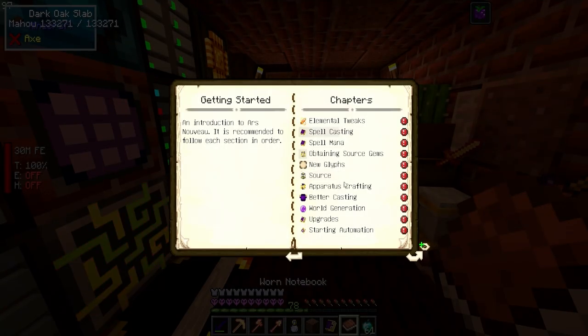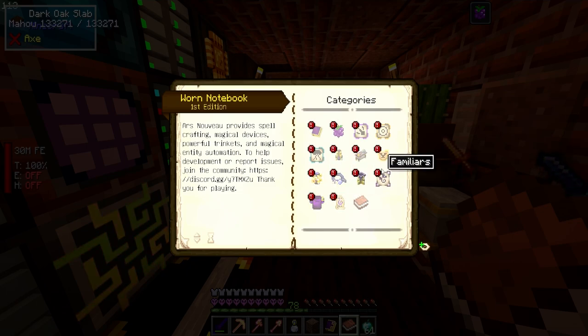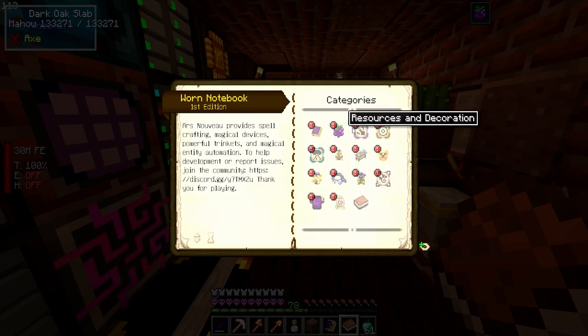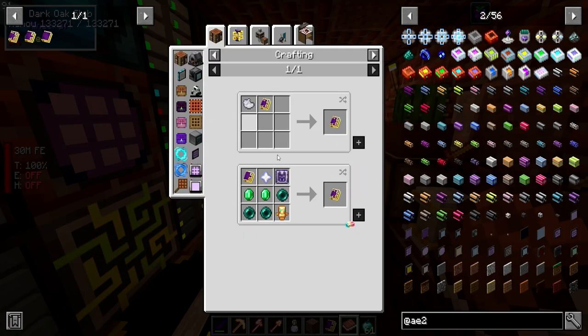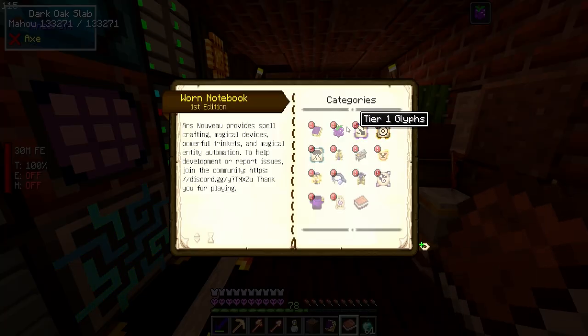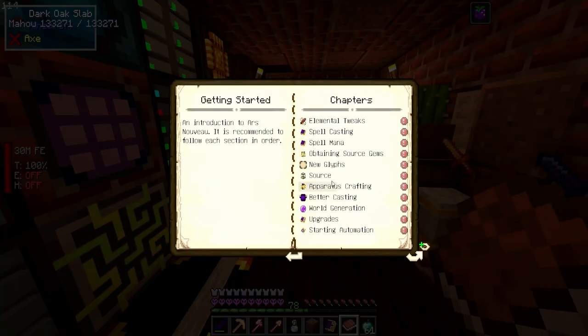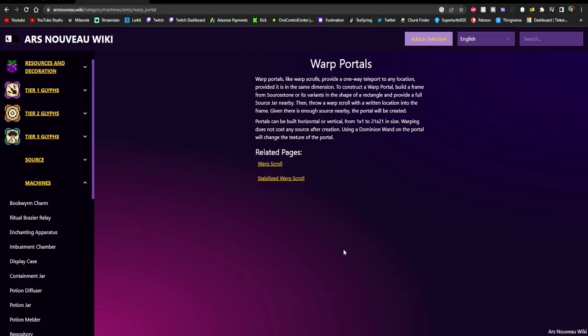I've seen a lot of people use the break spell in their let's plays, it's really nice. We need to look into summoning the Wilden for familiars and rituals. Let's check the Ars Nouveau wiki for what we need.